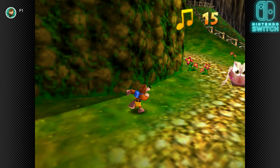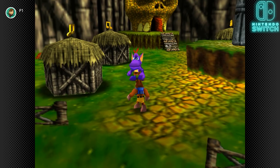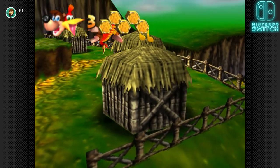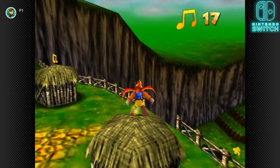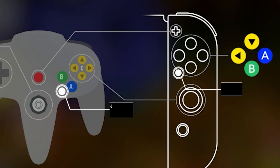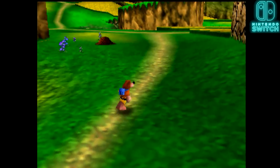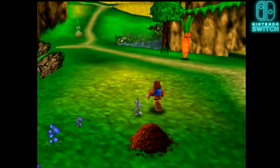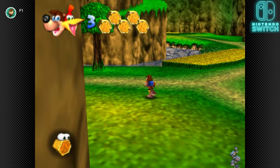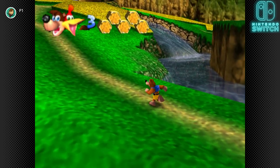A significant problem I have with Nintendo Switch Online are the controls. If you have the N64 controller you're fine, but if you're using the Switch Pro Controller or Joy-Cons, that's where the problem comes in. There are no remappable buttons at all — whatever layout Nintendo gave you is what you get. The B and A buttons are diagonally different from the original N64 layout, which creates a huge dissonance since I'm so used to pressing one diagonal instead of the other. Not being able to remap that is a huge problem.